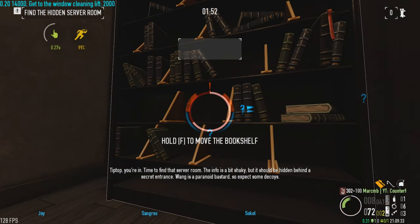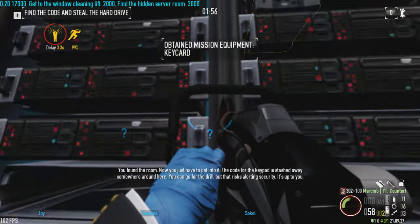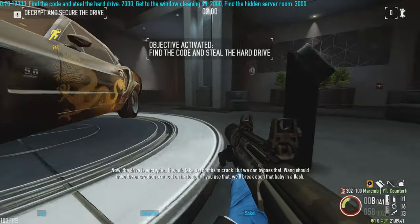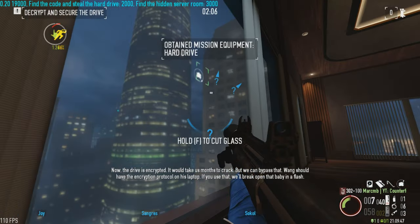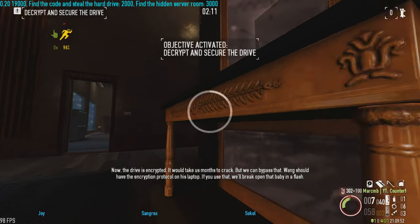Time to find that server room. The info's a bit shaky, but it should be hidden. You found the room. Now you just have to get into it. The code for the keypad is ready. The drive is encrypted — it would take us months to crack, but we can bypass that. One of them should have the encryption protocol on his laptop. If you use that, we'll break open that drive in a flash.